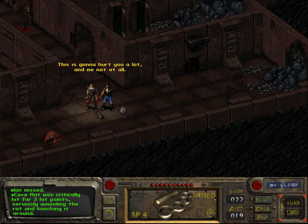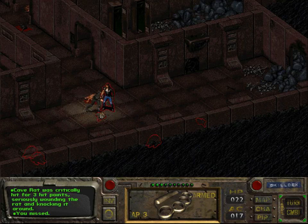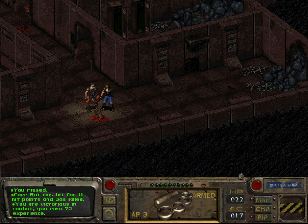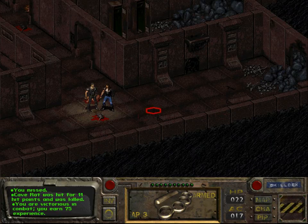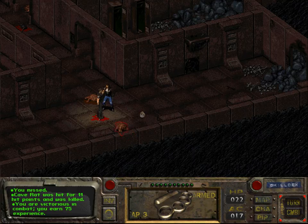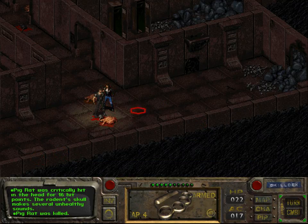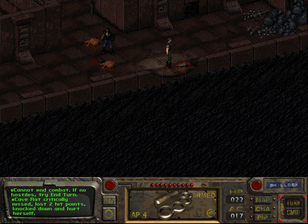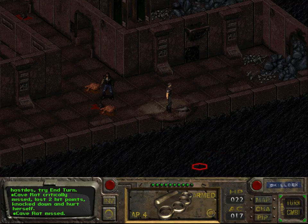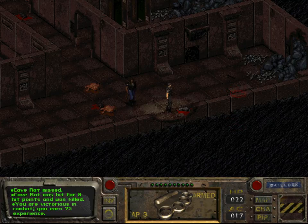Ian is incapable of killing a solitary rat — hooray Ian. Now the combat mechanic got triggered again. I can't end combat because of that rat probably. Cave rat critically missed, lost two hit points, knocked down and hurt herself. Interesting to learn that this is a female rat. And now it's a dead female rat. We gain 75 experience points.